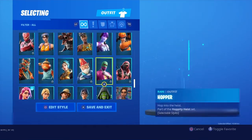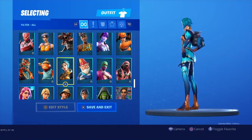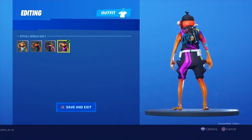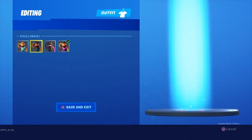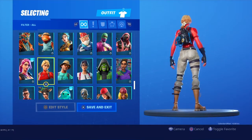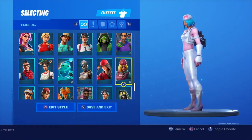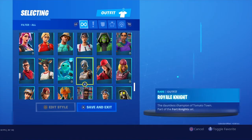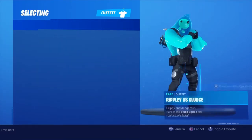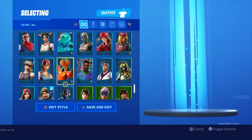Dazzle looks pretty good. Dream doesn't look too bad. We have Hot Zone — Hot Zone also looks really nice with the purple. Flutter looks pretty good. We've got Fish Stick — I'm pretty surprised we haven't got an edit style for Fish Stick this season so far. In the last four seasons we got edit styles for Fish Stick, so it's a bit strange we didn't get one this season. Hopefully they do add a new edit style for Fish Stick — that'll be awesome.